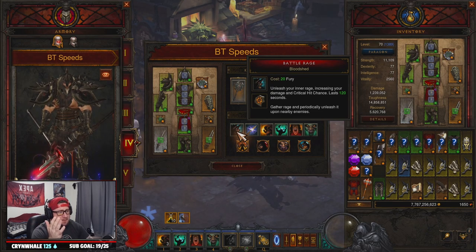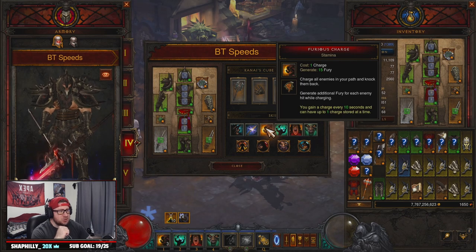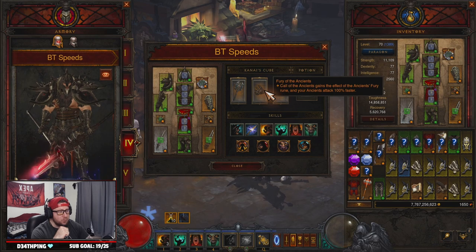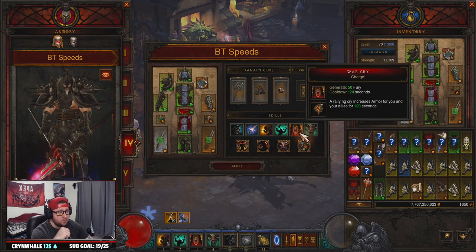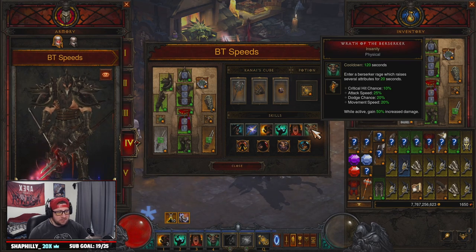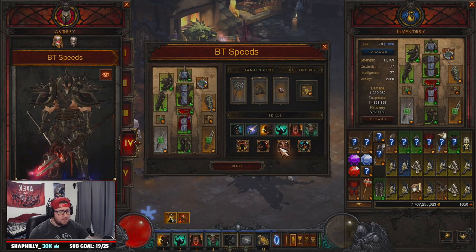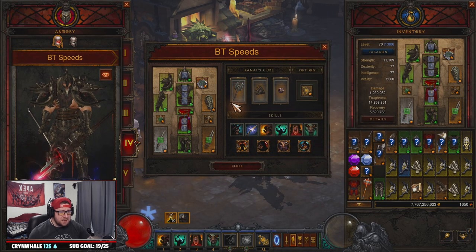In the cube we're going with Messerschmidt's Reaver to help with permanent uptime on Call of the Ancients, Wrath of the Berserker, and War Cry. We have Fury of the Ancients so Call of the Ancients gains the Ancient Fury effect and your ancients attack 100% faster, which is insane. Then Royal Ring of Grandeur to link the two sets. For skills: Battle Rage with Bloodshed, Ancient Spear Boulder Toss, Furious Charge (all runes), Call of the Ancients with Together as One for damage reduction, War Cry for fury sustain, and Wrath of the Berserker with Insanity for damage and damage reduction. Passives: No Escape for 30% increased Ancient Spear damage against enemies 15+ yards away, Animosity to maximize fury, Boon of Bul-Kathos for cooldown on Call of the Ancients and Wrath of the Berserker, and Rampage for more damage.